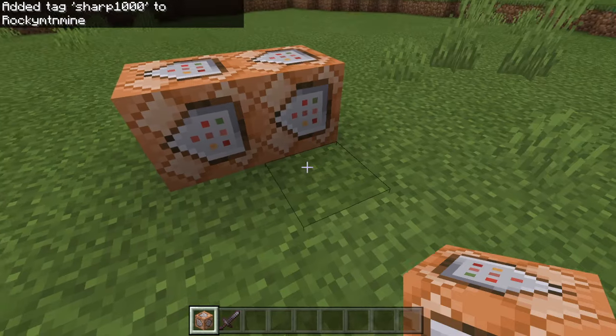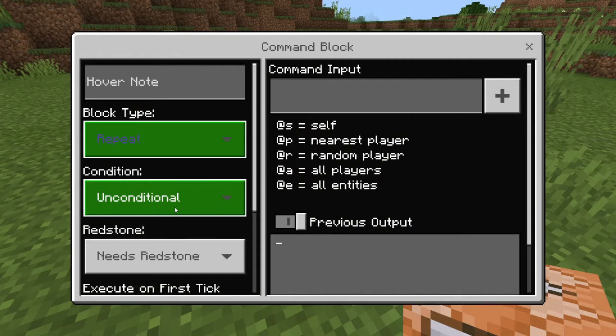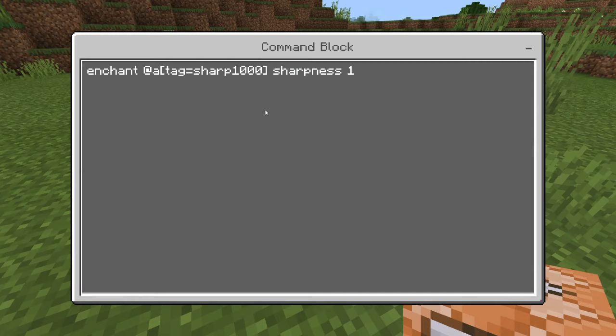Now you're going to go into the first command block, come down here and set it to repeat and always active. In the command input — these commands will be in the link in the description — it's a very simple command. It's just: enchant @a[tag=sharp1000], and then sharpness 1. Make sure you keep the tag name you originally used. That is the whole command for the first one.